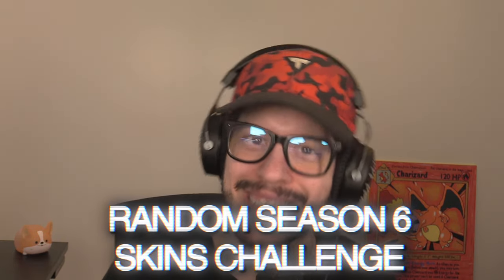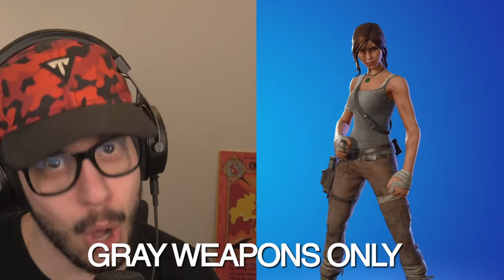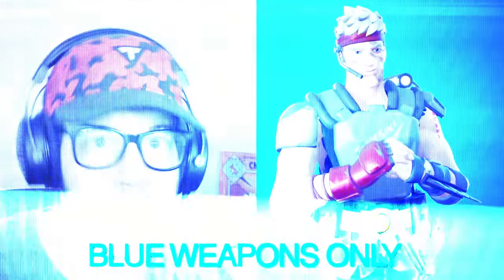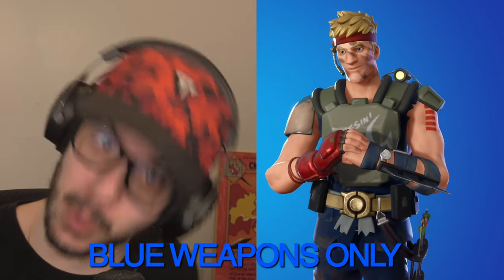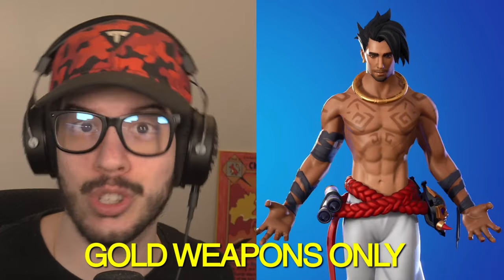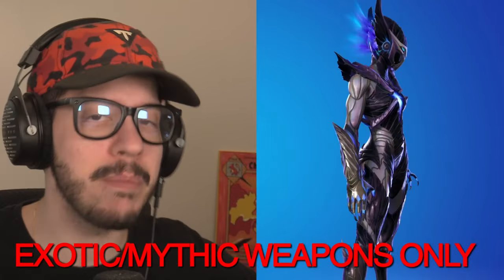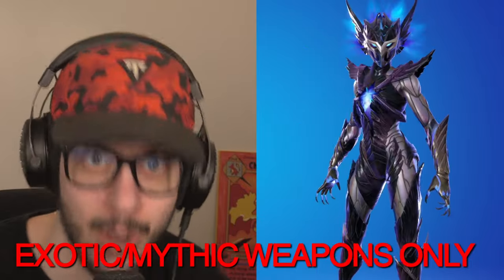Welcome to the random Season 6 Skins Challenge! We got a bunch of new skins this season of Fortnite, so I'm going to randomize them all and only use one color of weapon depending on which skin I get. If I get Lara Croft from Tomb Raider, it's going to be gray weapons only. Tyranna will be green. The star of the season, Agent Jones, will be blue. Teen Titans Raven will be purple weapons. Raz is gold legendary weapons. And finally, if we get Spider Assassin, it's going to be exotic or mythic weapons only.